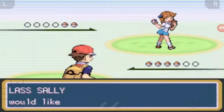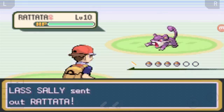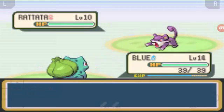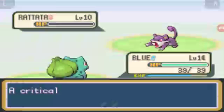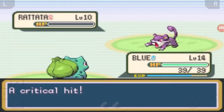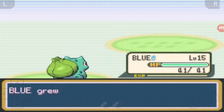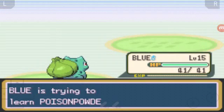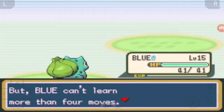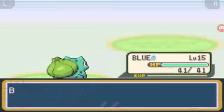Let's battle. Let's check real quick - see all these people around. Looking around in Fire Red. He grew to level 15. So we only have one more level until we learn Poison Powder, but I don't really like that move so we're not going to keep Poison Powder.